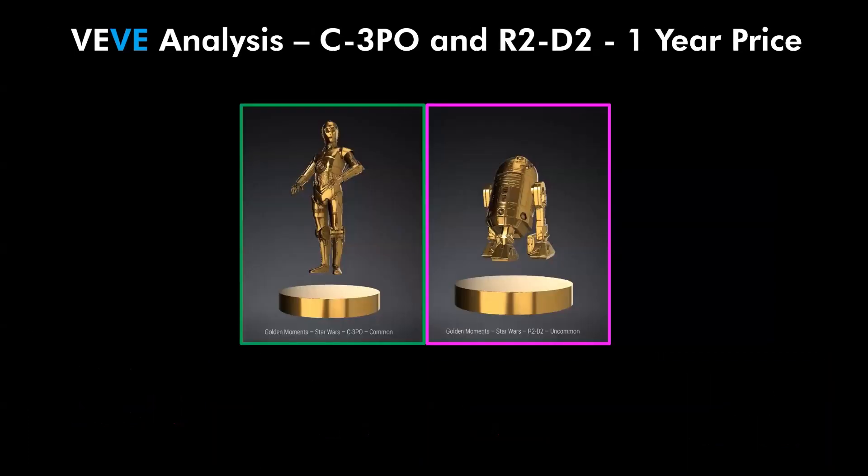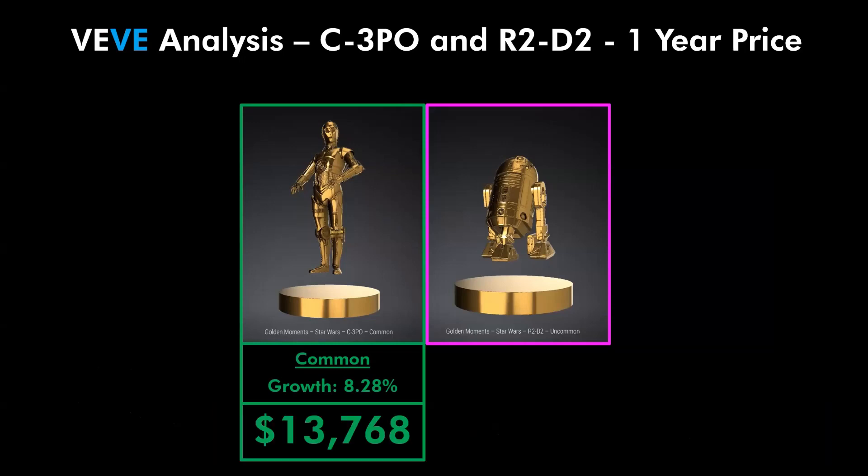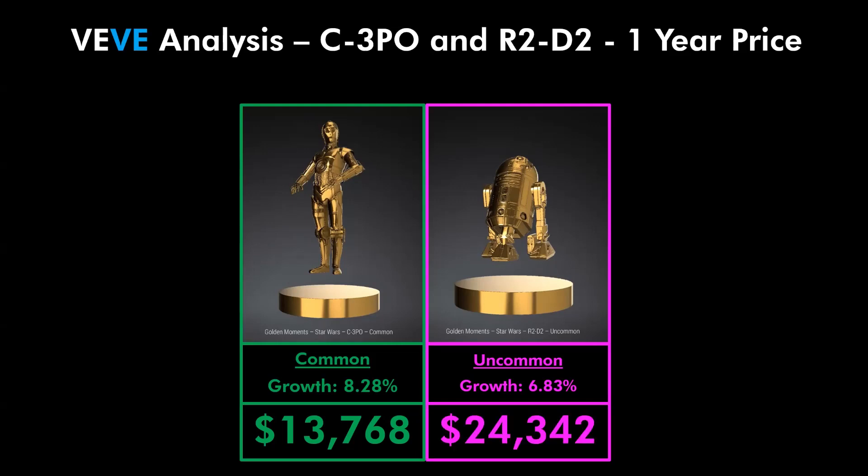Now let's get into the one-year price prediction. Starting with C3PO: at its current price of 900 gems, if it continues to grow at a rate of 8.28% per day, in one year from now C3PO would be 13,768 gems. For R2D2, at its current price of 1,925 gems, if its growth rate continues at 6.83% per day, in one year R2D2 would be 24,342 gems.